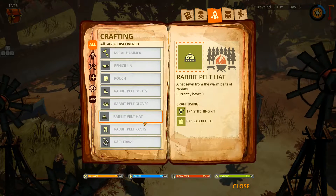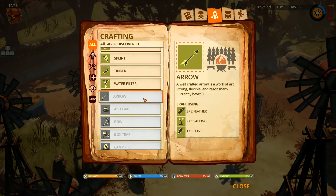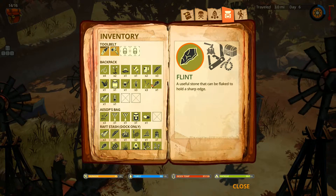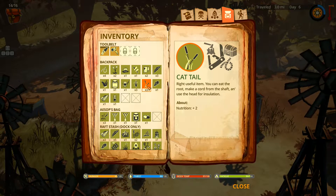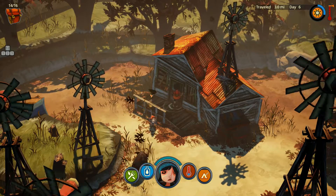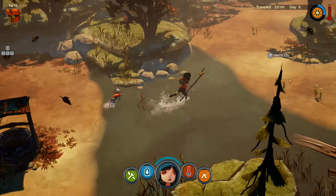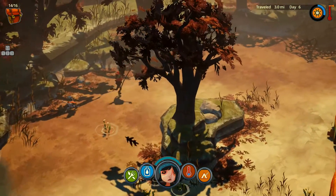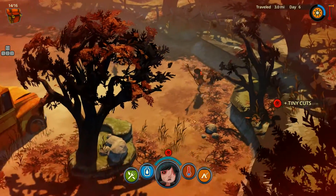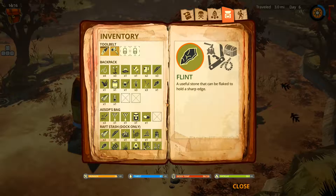Spear trap - why can't I make it? Oh, I need one more sapling - dang it! We're going to see if we can spot a sapling. If we can get a sapling, we can kill that pig - that'd be awesome. Found some saplings! Spear trap - crafting it now.